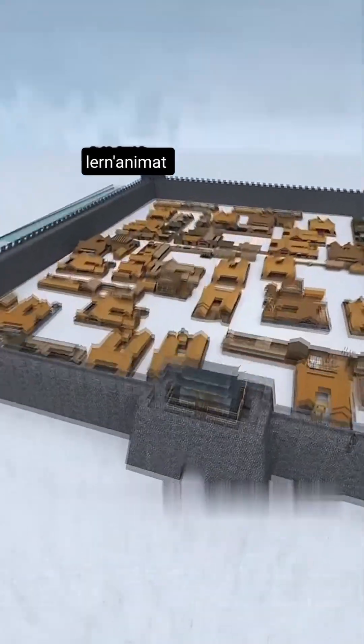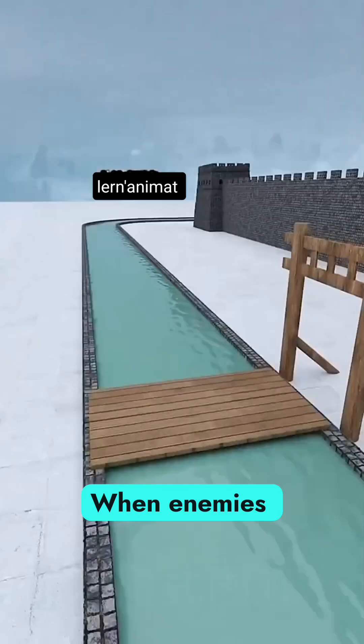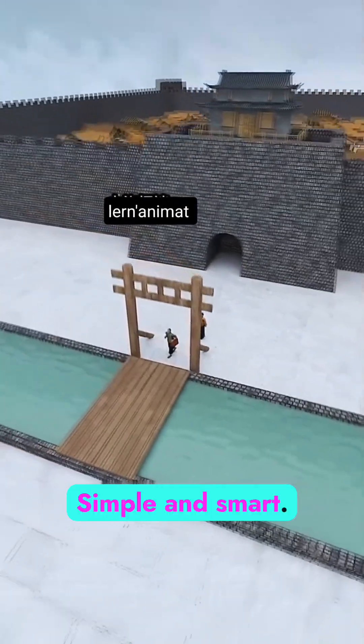Worried about sneak attacks? Dig a moat around the city and build a drawbridge at the main gate. When enemies approach, raise it. When civilians leave, lower it. Simple and smart.